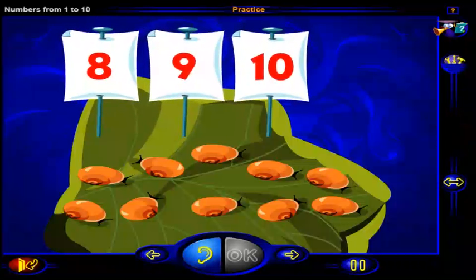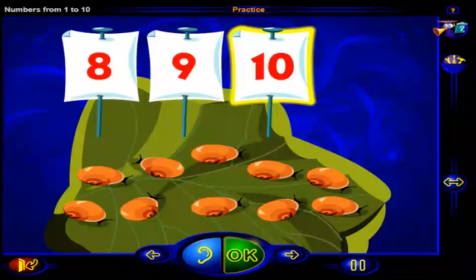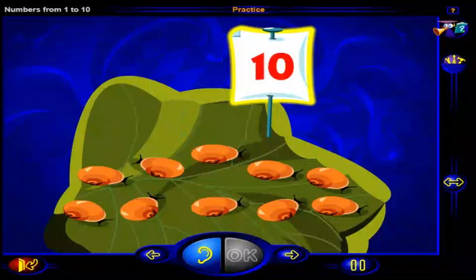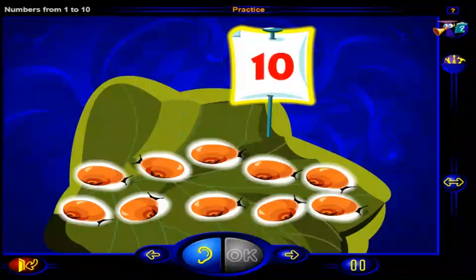Click on the number that shows how many snails there are. When you're done, click OK. That's right. There are ten snails. One, two, three, four, five, six, seven, eight, nine, ten. Ten snails.